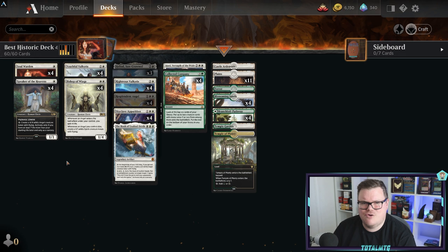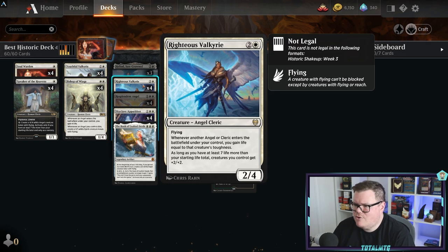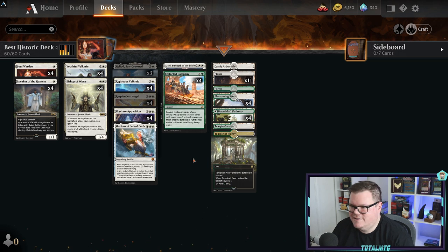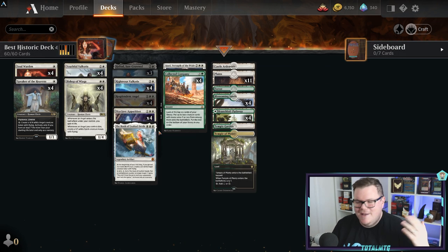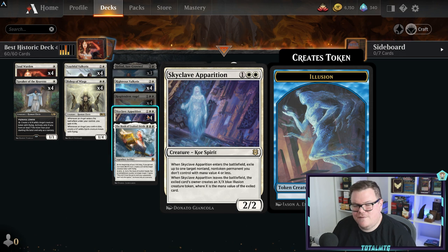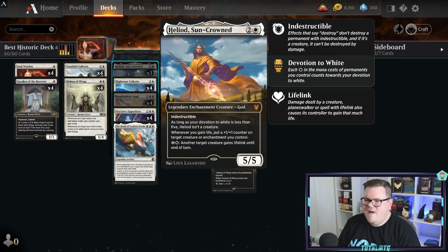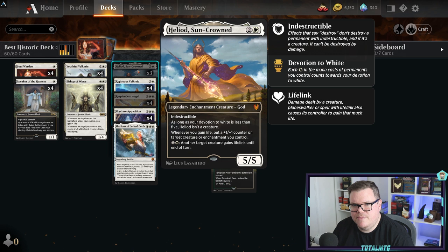Bishop of Wings also creates a one/one spirit whenever an angel you control dies - great for refilling the board, and it's a one/four blocker for two mana. Righteous Valkyrie is one of the best cards in the deck - whenever an angel or cleric enters the battlefield you gain life equal to its toughness, so a four-toughness angel entering gains four life. Resplendent Angel creates a four/four angel if you gain five or more life - you take to the skies and win. Skyclave Apparition handles removal.